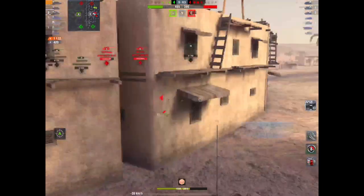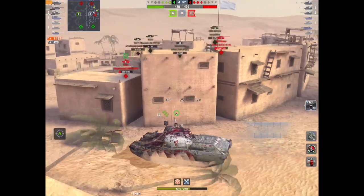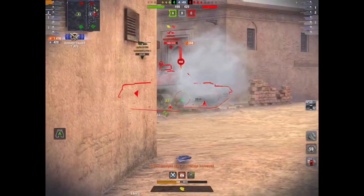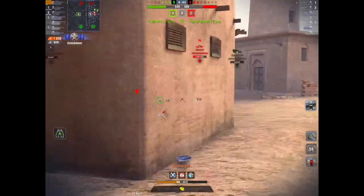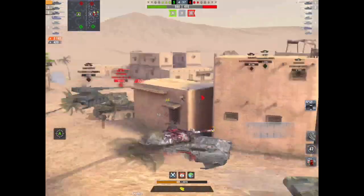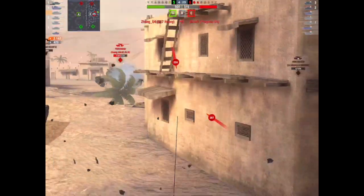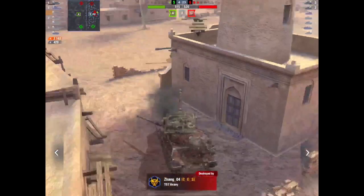He takes a bit of a smack from an IS, not to worry. He's getting out of dodge and going around the back of the C cap — no, he's decided against that. The team's even, three against three. He rolls around the corner and that T57 Heavy is there stopping him. Here comes the WZ — smack him, track him, smack him again. He tracks the WZ again. The T57 Heavy is looking for kills and gets the WZ even more.